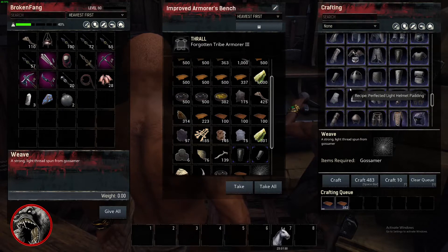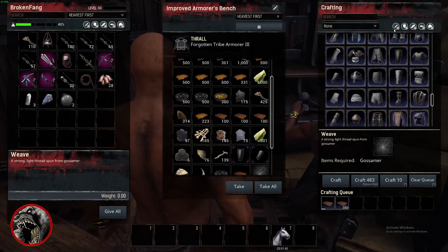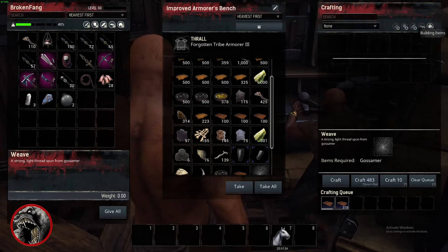Seven times every time I craft an armor set. And it just needs to be kind of restructured and cleaned up. I'm not trying to tell the developers how to do their job, but right now when I click on building items in the crafting bench, there's nothing there.